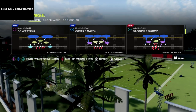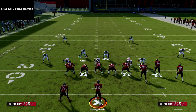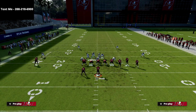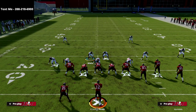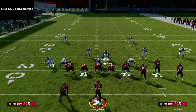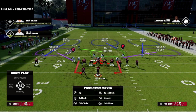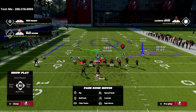So we're going to come out in LB Cross Show 2, and what we're going to do is flip this play, press, and then spread our defensive line. You're going to get this look right here. In practice mode sometimes adjustments don't register right away, but once they do, you can see this is the look we're going for.